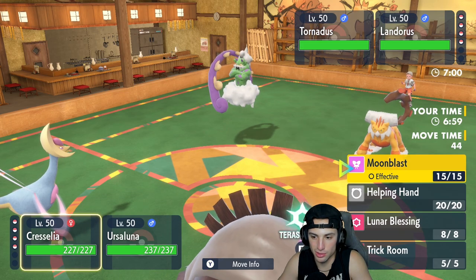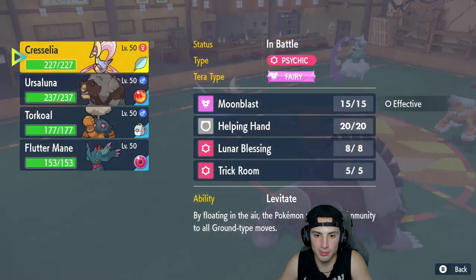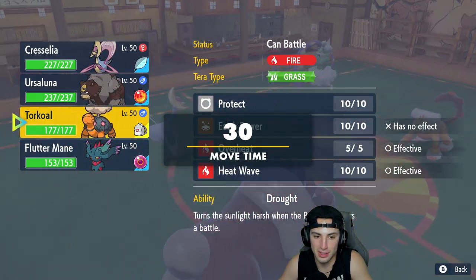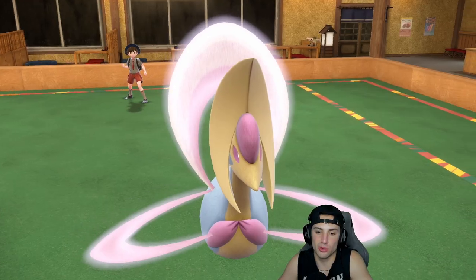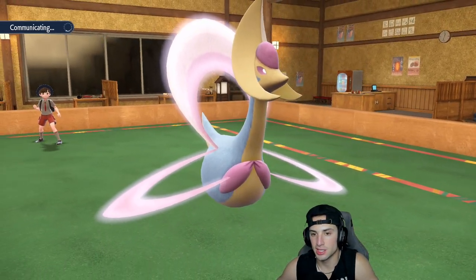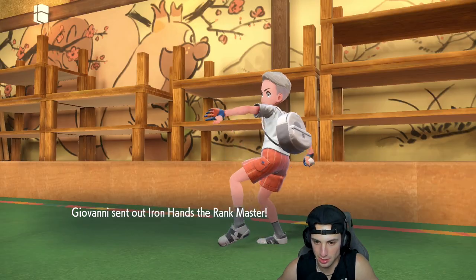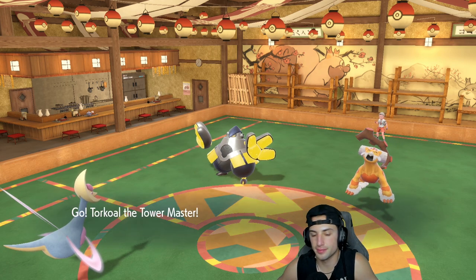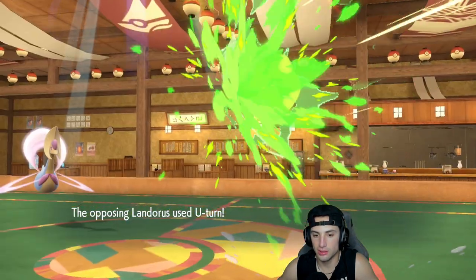They could go for Taunt but I've got Mental Herb so Trick Room should be free. I'm going to hard swap — actually I want to check something: does Lunar Blessing reset attack drops? No, it just takes off status conditions. From here I think I'll just hard swap into Torkoal — Torkoal doesn't have Eruption so that's fine. I want to reset this attack drop so Ursaluna is at its fullest power.